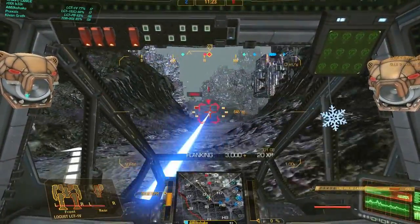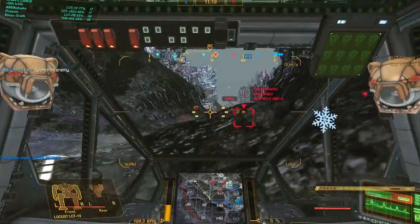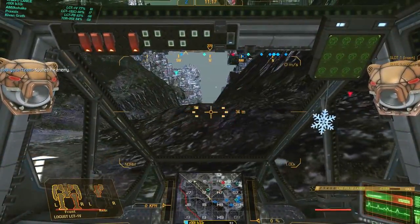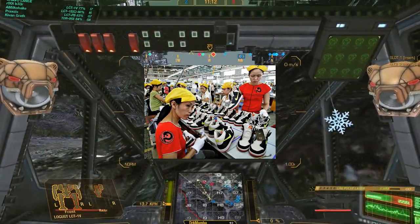The Locust is an Intersphere 20-ton light mech built specifically for reconnaissance and trolling assaults. The chassis is one of the most common in battle at Acclar because it is cheap and made in current sweatshops across the galaxy.